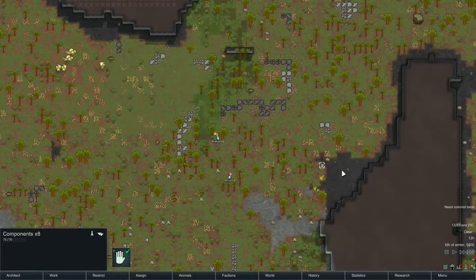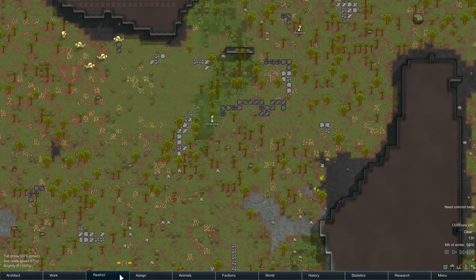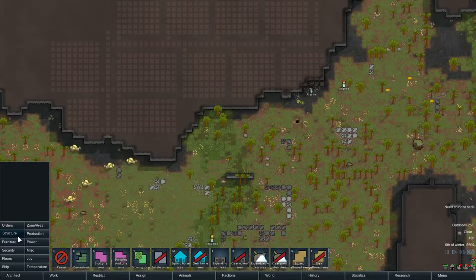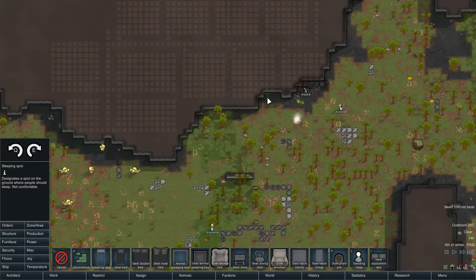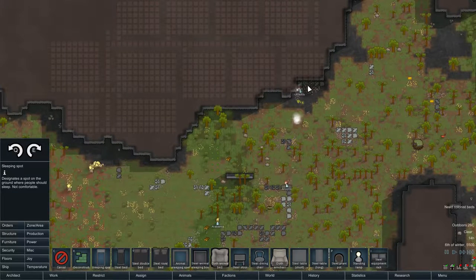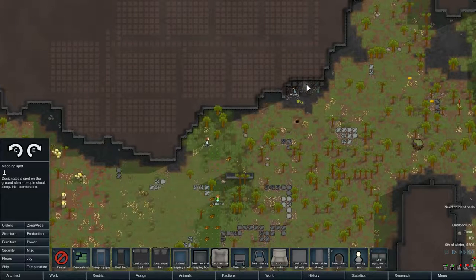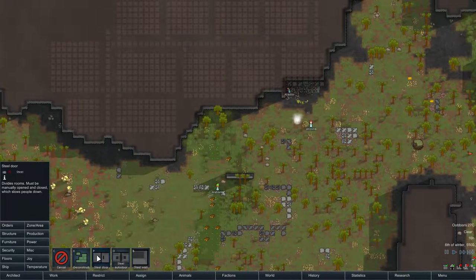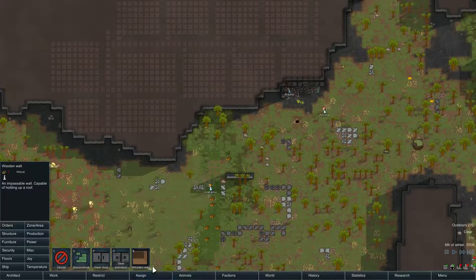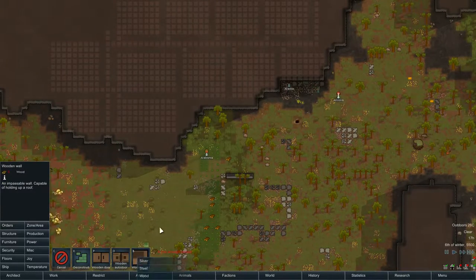What did we get? Components. A lot of new stuff we're going to have no idea how to use for a while. Better throw down some sleeping spots. We'll have three — try and put these inside what will become inside. And then we will need to focus on wood — make everything out of wood for a while, wooden walls.